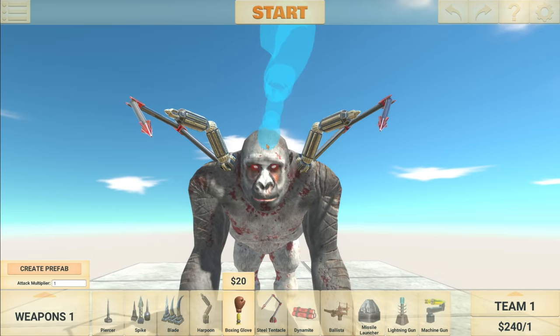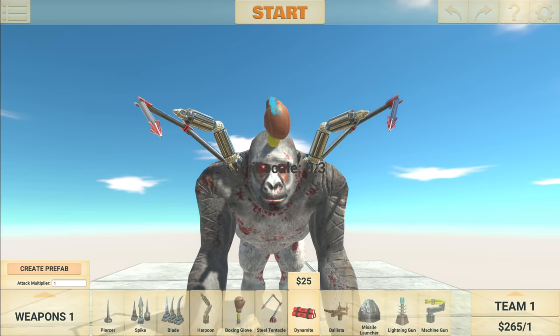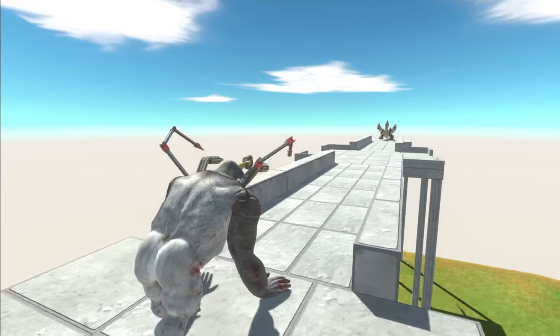You know what else would be a good idea? If I just get a boxing glove right there, then some dynamite. It's been a while since I've done this. And then the dynamite should go straight into the Hydra. Start the battle.